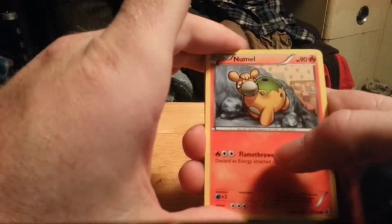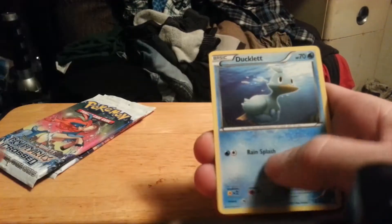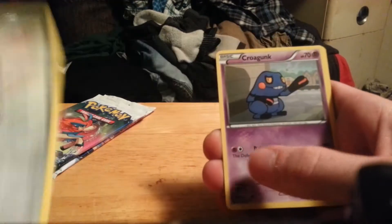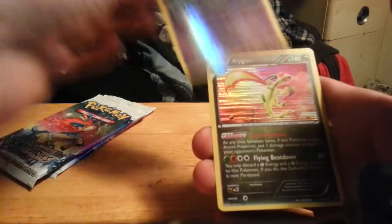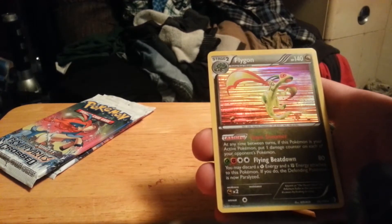We have a Numel, Rattata, Ducklett, Sandshrew, Psyduck, Charmeleon, Skarmory, Croagunk. Reverse is a Duskull, which is a common reverse, and a Floatzel. Flygon for my rare — I think I pulled a Flygon on my last video from one of these too.